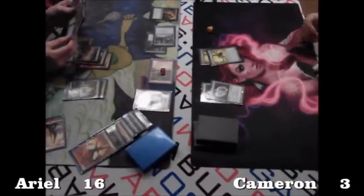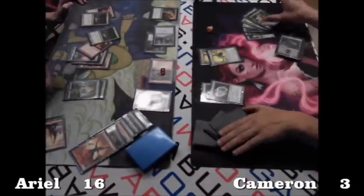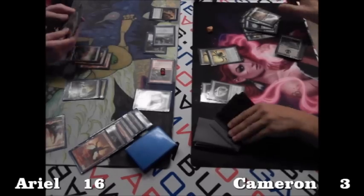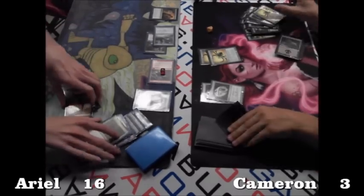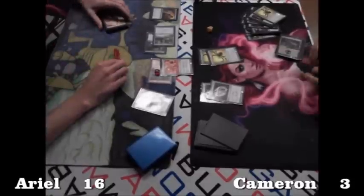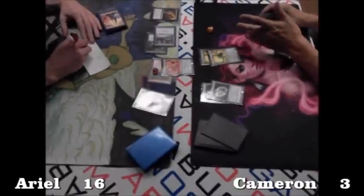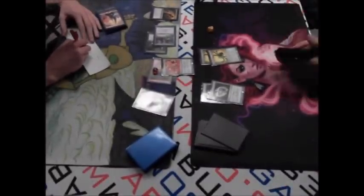Ariel shows the Priest — he must have the combo. There it is, still had all of it! With two games to nothing, Ariel takes the match. Thank you for joining us for this abgames.com feature match. I am Derek Peterson, and I'm Marshall Candelaria. Thank you and we'll see you again next week.